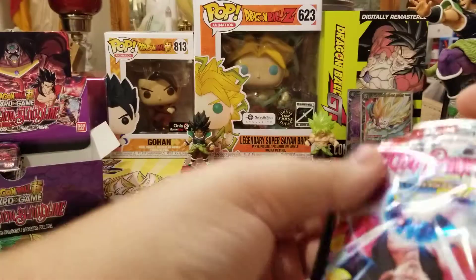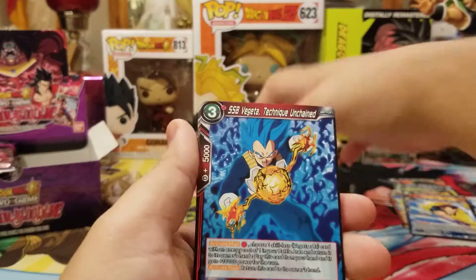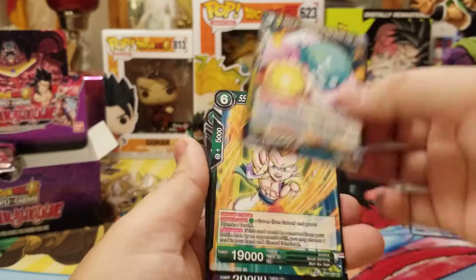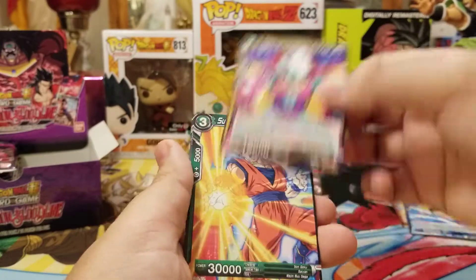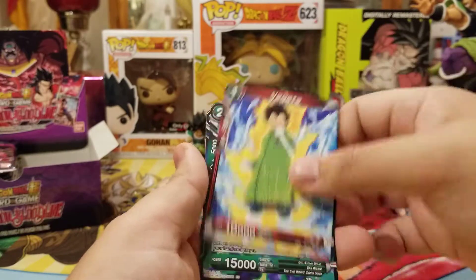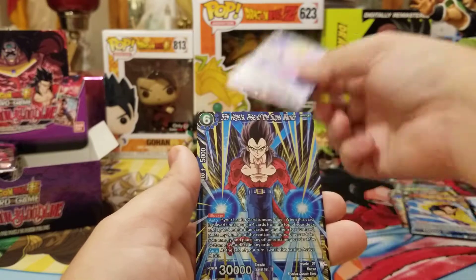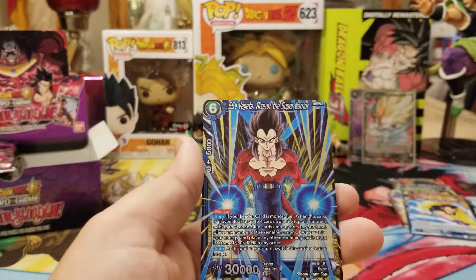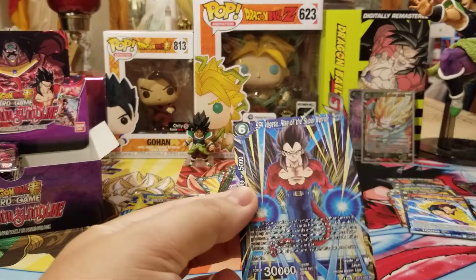So yeah, all the Draw 2 Super Combos are rares in this set. SSB Vegeta, Garlic Jr., Gotenks, Gravy, Goku, Broly Extra Card, Vegeta, Baby, Oob, Majin Vegeta, SS4 Vegeta — Rise of the Super Warrior — SR. Pretty cool too.